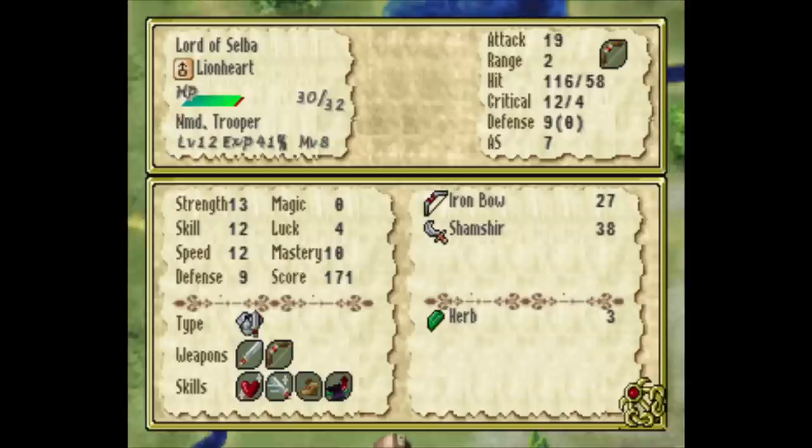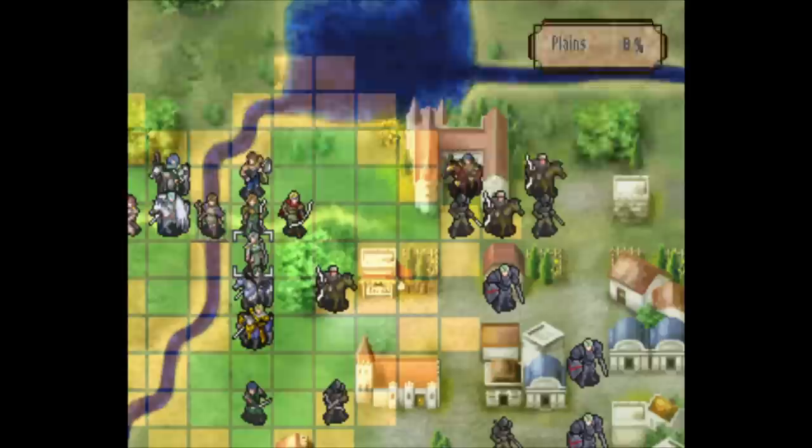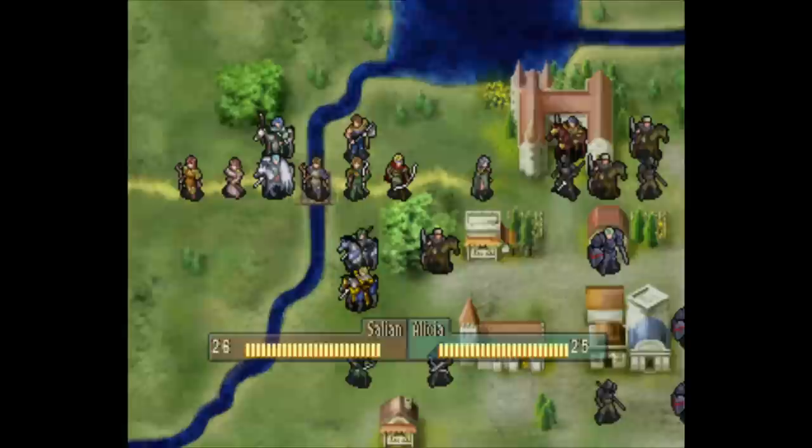This time Lionheart did not die — I left him on the base with an iron bow equipped, so he counters things. He doesn't wander out this time. We can't kill the brave crossbow guy with him directly, but you can kill the soldier in front of him. I think this is fine — we can cover her pretty well. Just do the wind here and then do all kinds of shenanigans from there.